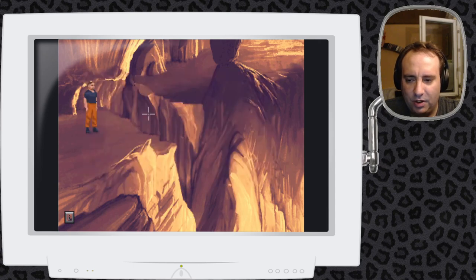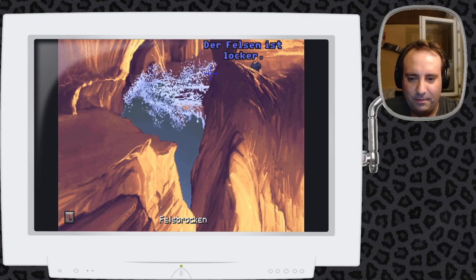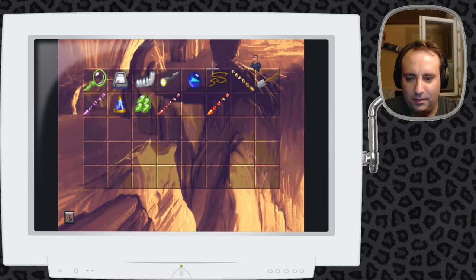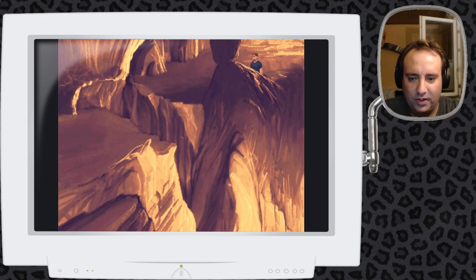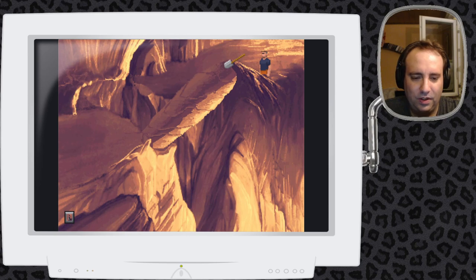Eventuell ist das hier eine Timing-Geschichte – eventuell müssen wir das genau machen, wenn das Wasser kommt. Probieren wir das mal aus. Und jetzt wartet er. Dann kam das Wasser einfach noch mal ein zweites Mal, weil wir es richtig gemacht haben. Dann stupsen – nein, wir können ihn nicht stupsen. Dann probieren wir es mal mit der Schaufel als Hebel. Das passiert, wenn man die Spiele miteinander vermischt.